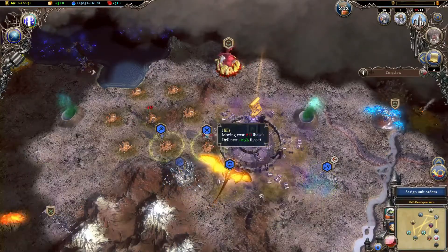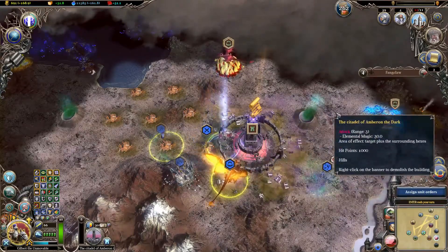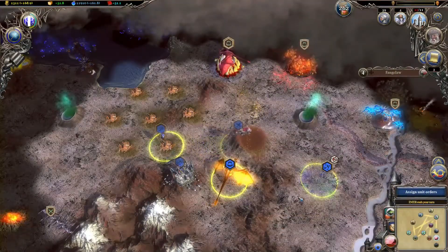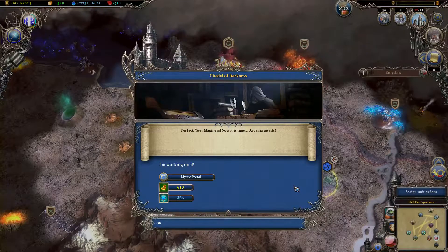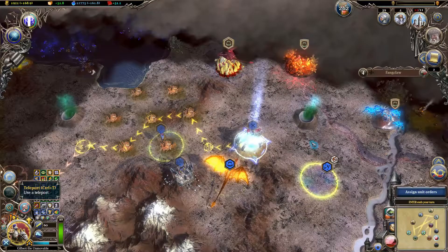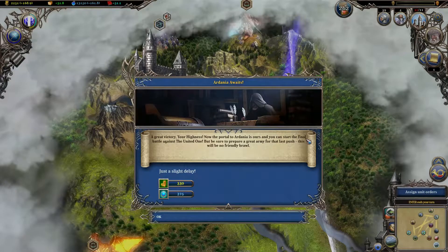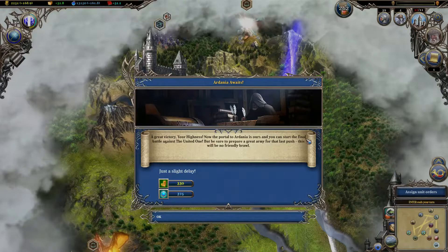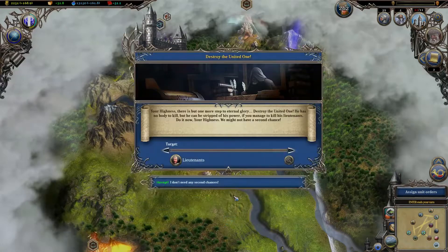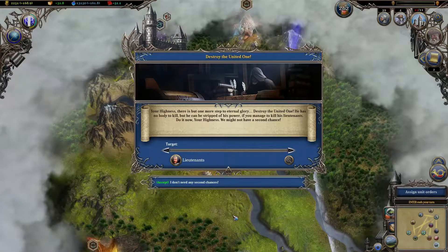Ready to shoot something? That's what we're for now. Perfect, your Maginess. Now it is time — Ardania awaits. A great victory, your Highness. Now the portal to Ardania is ours and you can start the final battle against the United One. But be sure to prepare a great army for that last push — this will be no friendly brawl. Your Highness, there is but one more step to eternal glory: destroy the United One.